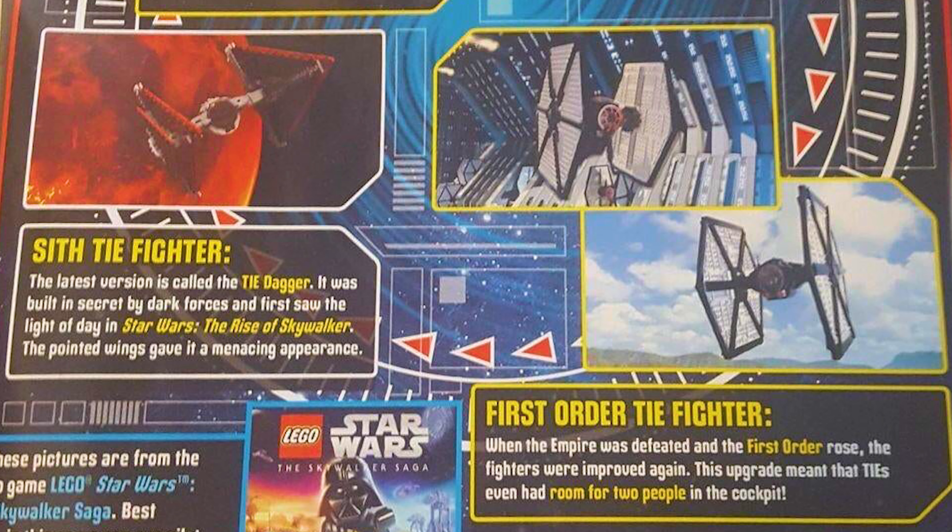On the bottom left we have the Sith TIE Fighter — the latest version called the TIE Dagger, built in secret by the dark forces and first seen in The Rise of Skywalker. That's an Episode 9 ship never before seen in a LEGO Star Wars game. In the background it looks like Mustafar, a big red lava-looking planet. On the right we have the First Order TIE Fighter — upgraded with room for two people in the cockpit. One screenshot looks to be in a hangar, possibly a hub world, and the other appears to be on some planet.